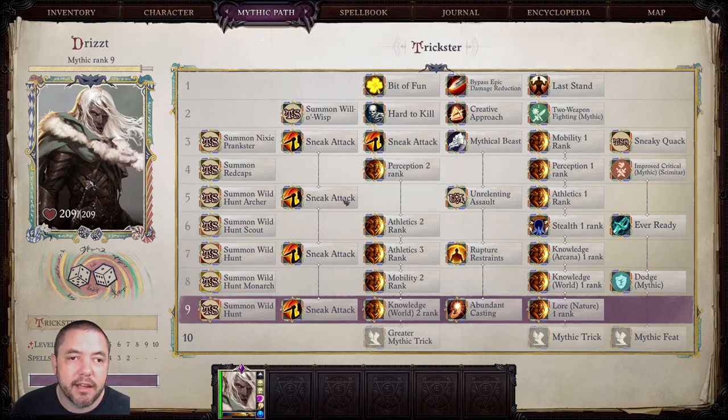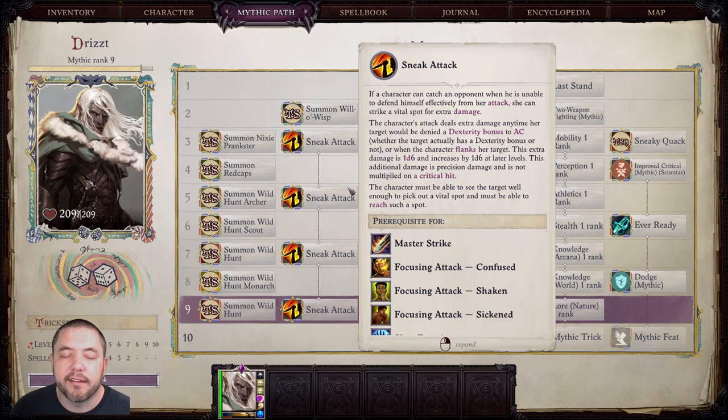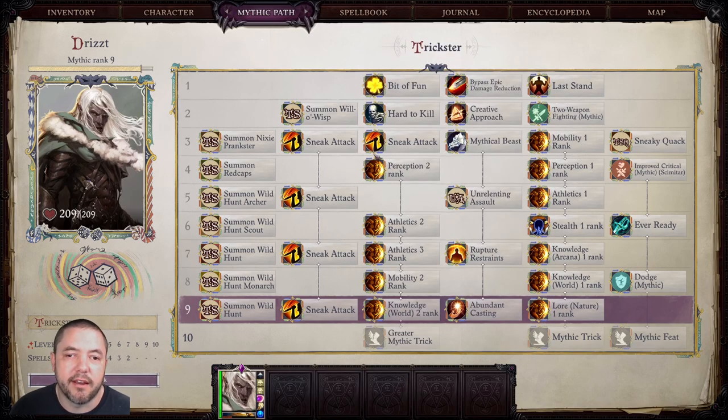The only thing I don't like about taking Trickster is the ridiculous-looking mask over your character on the character screen, but everything else actually fits pretty well. It also gives you access to all the increased critical feats, which fit Drizzt's character build very well. For the Mythic Feats and Abilities: at Mythic Rank 1, we're taking Bit of Fun and Last Stand. At Mythic Rank 2, Two-Weapon Fighting Mythic.